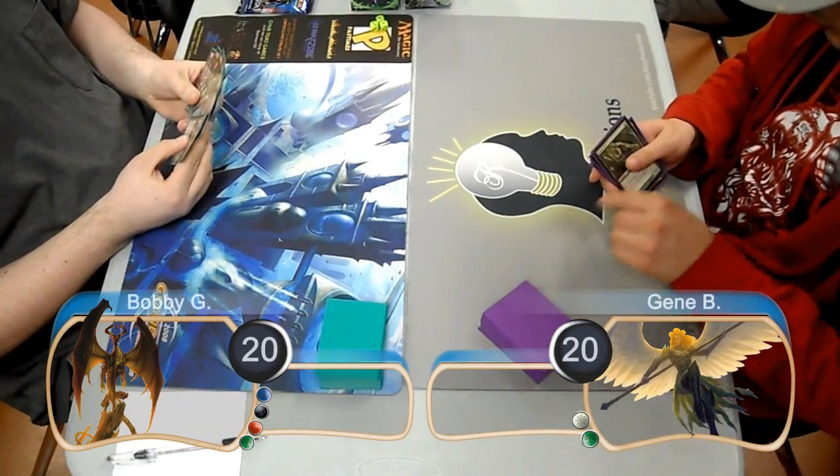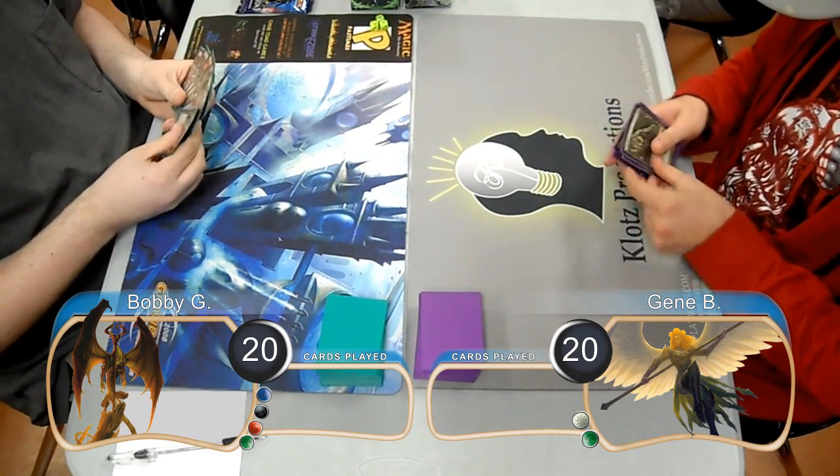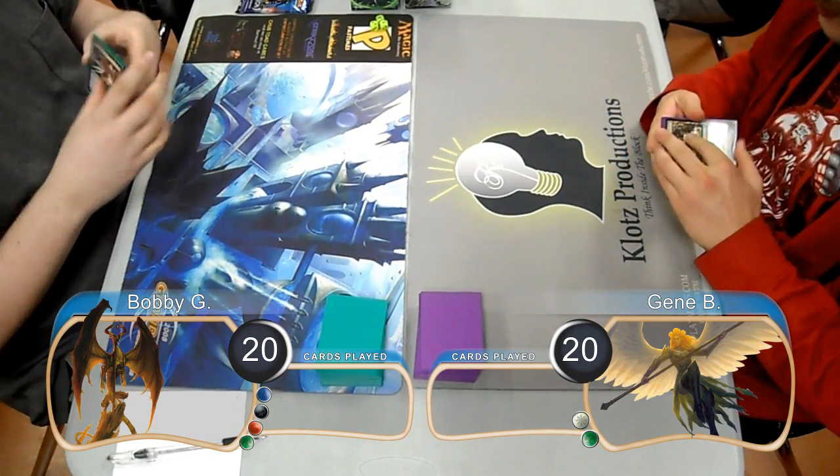Hello everybody, this is Kevin and welcome back to another Magic the Gathering gameplay. For this match, we have Bobby playing four color control going up against Gene with Celestia aggro.